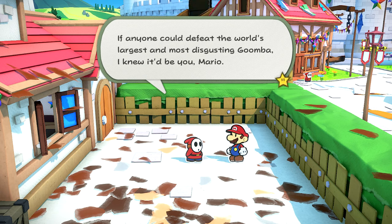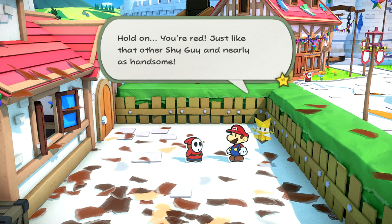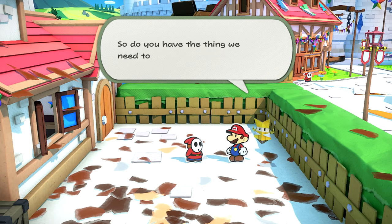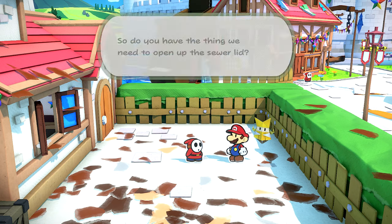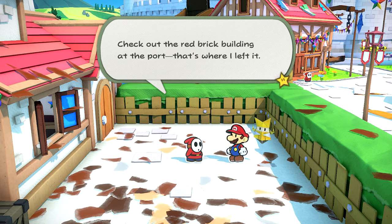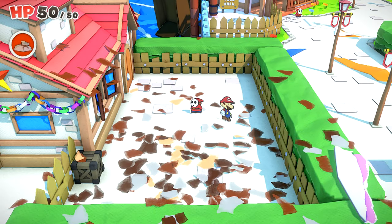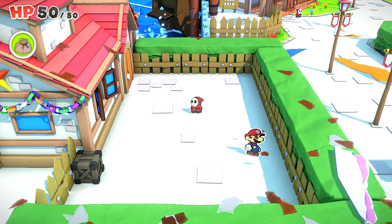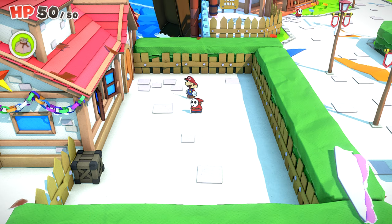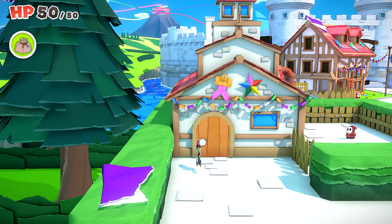You shy guys are so uncoordinated. If anyone could defeat the world's largest and most disgusting Goomba, I knew it'd be you, Mario. Hold on, you're red - just like that other shy guy. And nearly as handsome. Do you have the thing we need to open the sewer lid? I don't know what you're talking about, but that hook isn't here. Check out the red brick building at the port. That's where I left it. Thank you! We should go check it out, Mario.